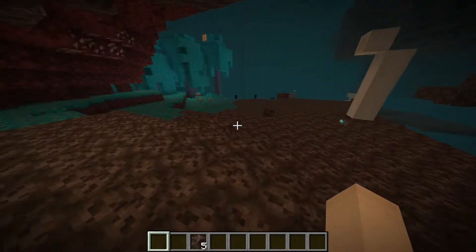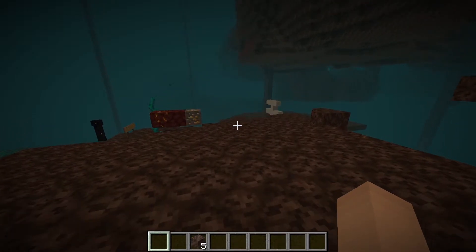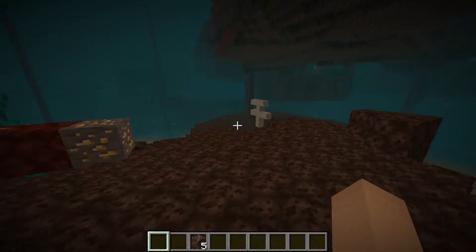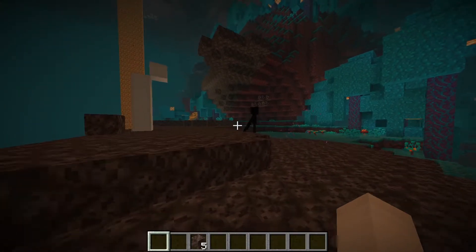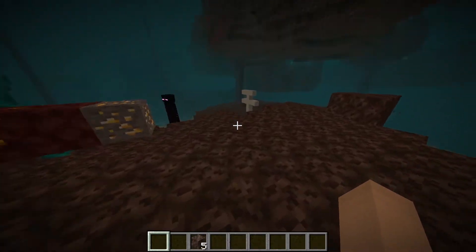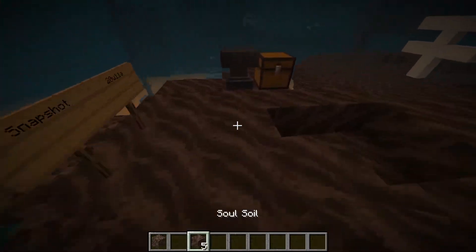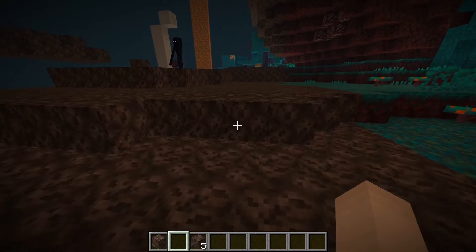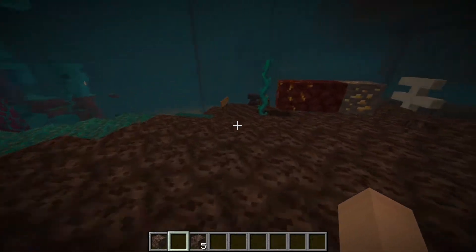Look at the speed I'm going with that right now — which is crazy. Compare this to when I take it off. Yeah, it's pretty slow — not very effective at all. So you want to put those back on if you want to move super fast. This only applies to soul sand and soul soil, but they do work in the overworld too.